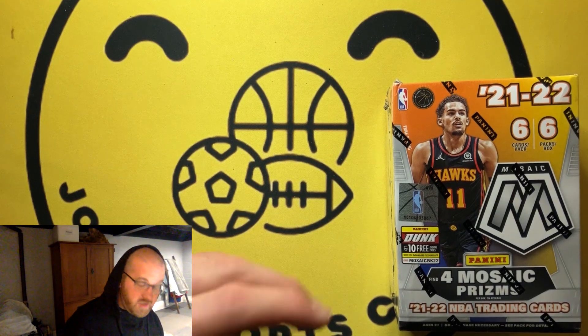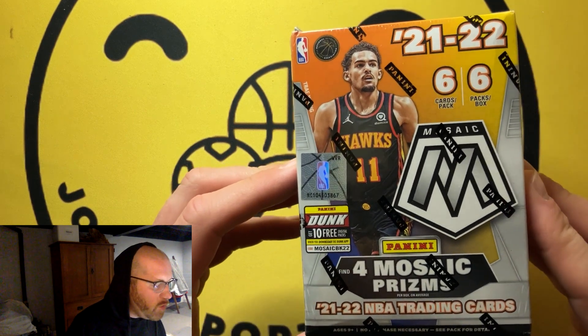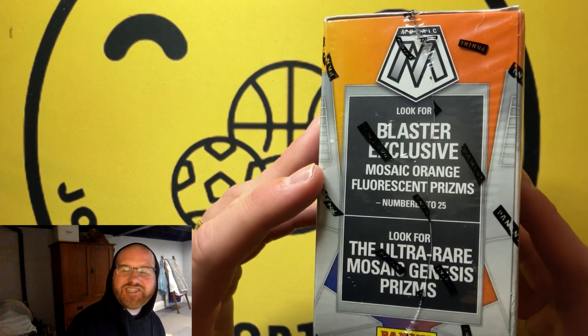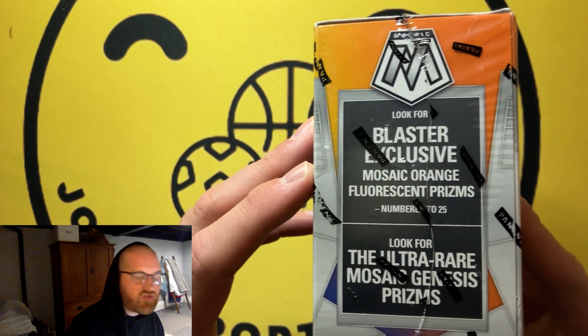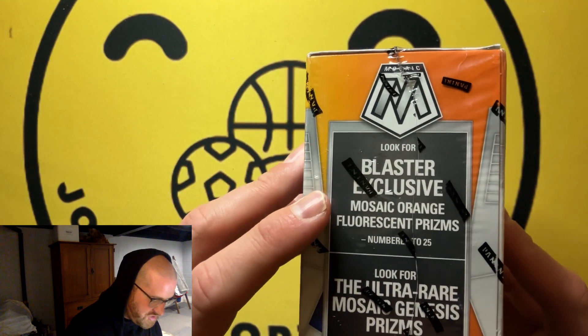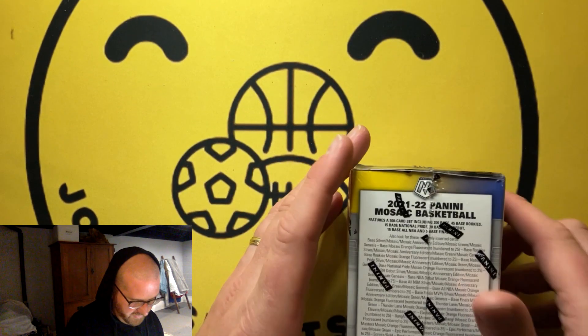Welcome back to Dual Sports Cards — today we are ripping a blaster box of 2021-2022 Mosaic Basketball, going back to one of the staples of this channel. It's Genesis hunting season, folks. We're looking for the first ultra rare pull on this channel, plus you can also get the Mosaic orange fluorescent prisms numbered to 25.